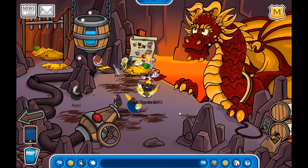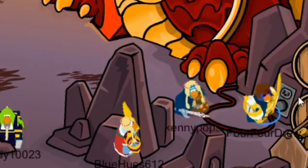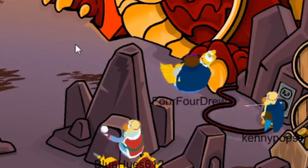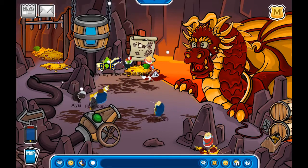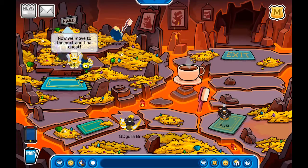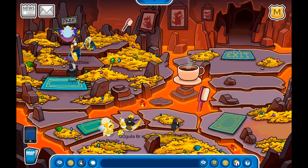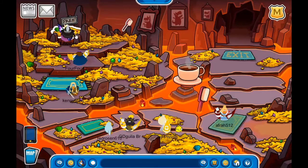This is the easiest of the three dragons we will face. Boom, we already got him! Once you defeat the dragon you get two rewards: the toothbrush pen, and the dragon's gold, which is a furniture item you can collect as many times as you'd like. Usually I get four of the free furniture items, but you can get as many as you want.